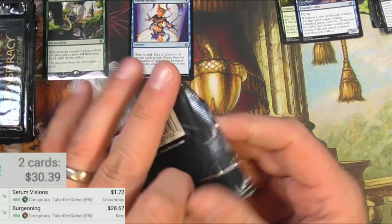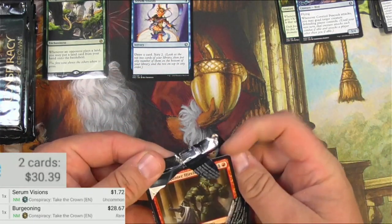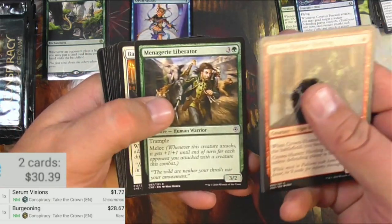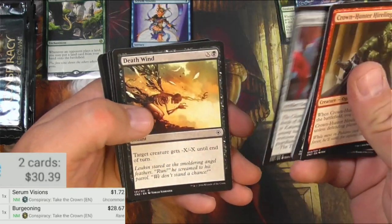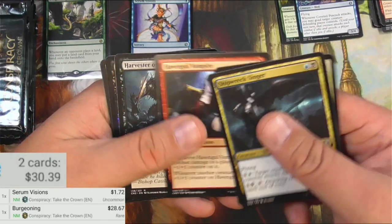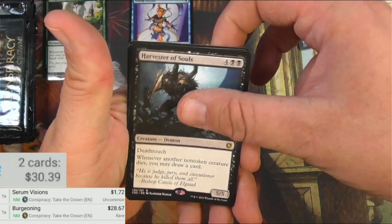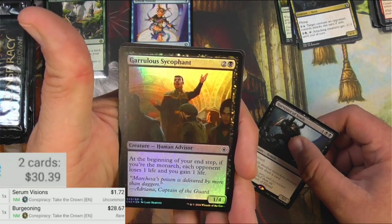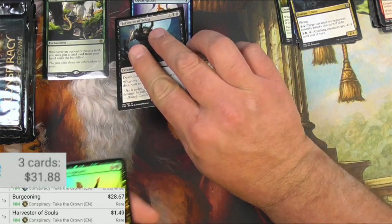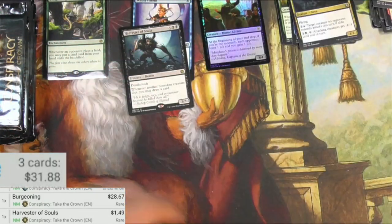Pack number two. I feel like I'm opening these upside down — I was. We've got a Hireling, a Psychophant, a Broker, the Shipwreck Singer, Hollow Hinge Spirit, Havagul Vampire, and Harvester of Souls. And we've got a foil coming up — Death Touch Demon — and a Guerrillus Sycophant. Alright, we'll scan this. It's $1.49, not too bad. It's a beast token, and there's a foil.